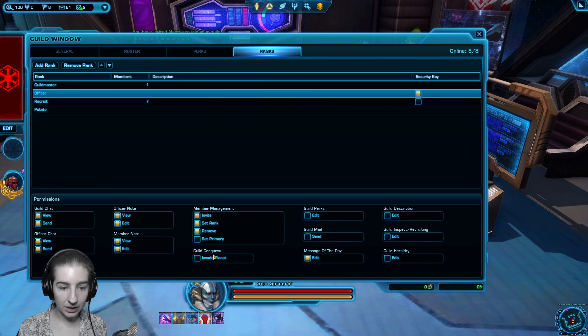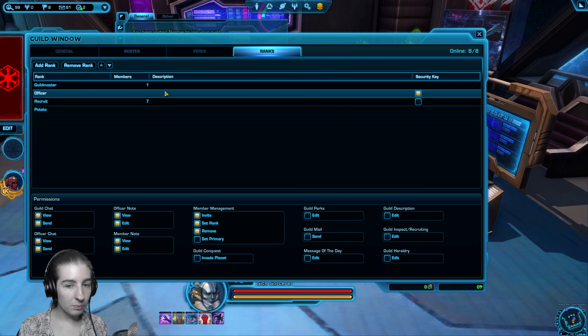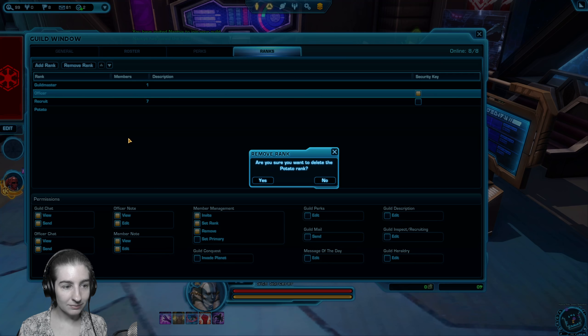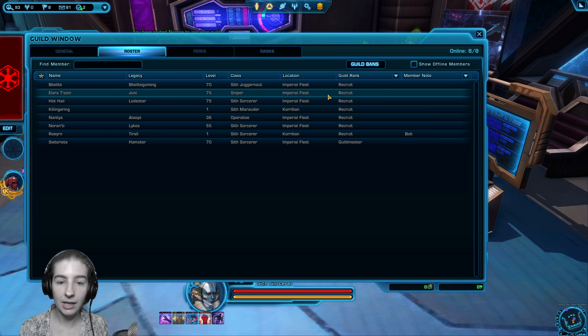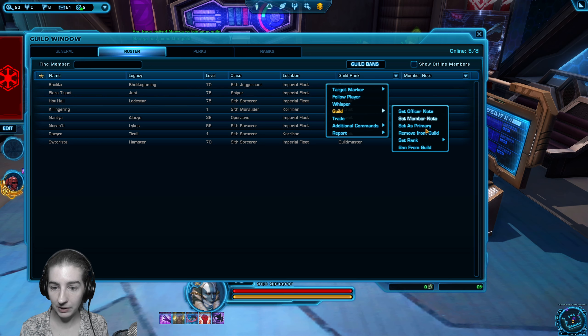There's also a preset officer rank that already has some permissions set up that you can use. The officer rank can view guild chat, invite people, and remove people from the guild. They can edit the message of the day — or you can remove that permission. I think I'm going to promote some of these people to officer. Maybe I don't want to give them the ability to invite people, so that ability to invite is restricted to only a few players who know what's going on.